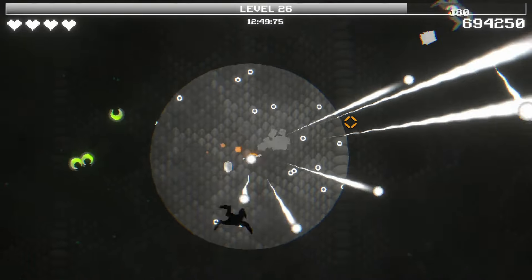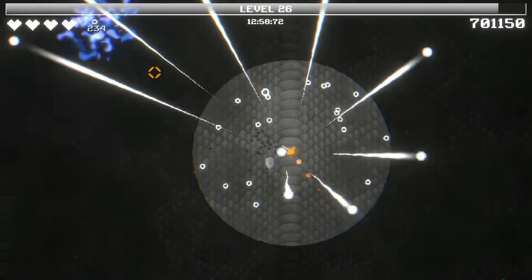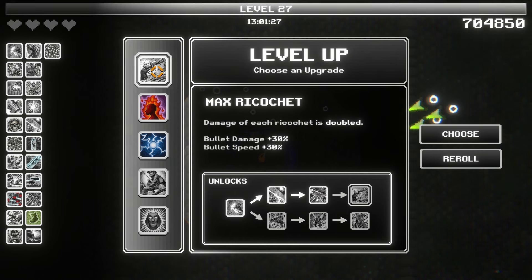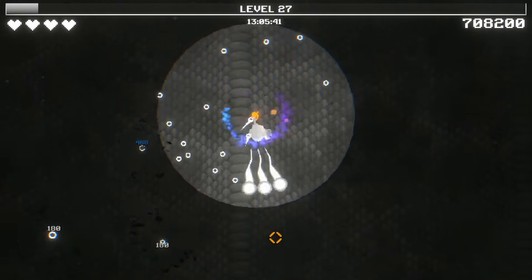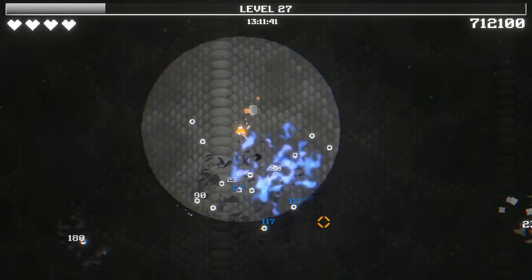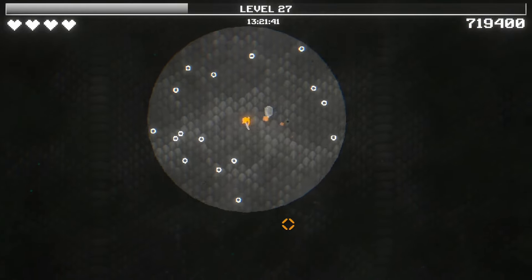Alright, wow — we got no worries here. I wonder what hard is like. Definitely feel like this build might do well on hard. Max ricochet — damage of each ricochet is doubled, that's what we're looking for. Plus we get basic bullet damage and bullet speed. Yes, max ricochet.